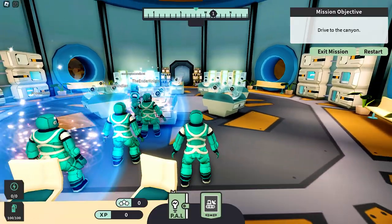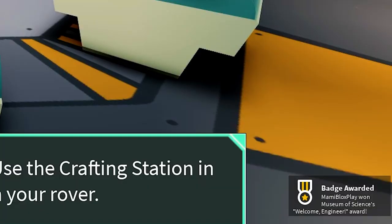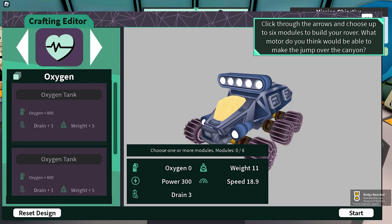You will be teleported to the ramp rescue mission shelter and will receive the third badge. Here we will prepare for the mission by designing your rover. Click to craft, and got the fourth badge.